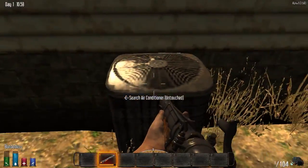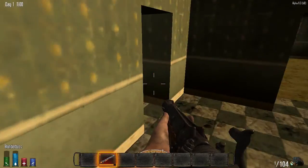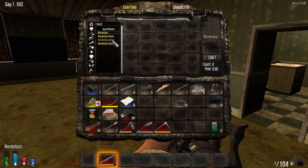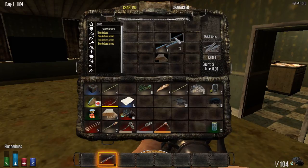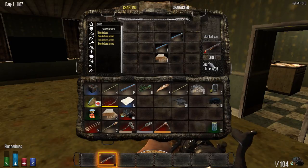Your stone axe will actually break those AC units, but you're going to spend a lot of time breaking them, so hopefully you'll get lucky and find some. But once you have them — you only need two, like one wooden plank and two pipes — you can craft your own blunderbuss.